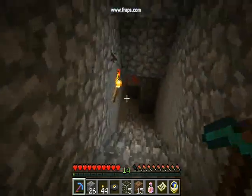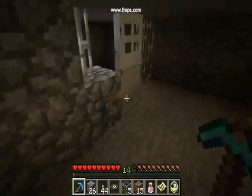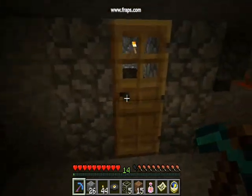And that's it. So let's see what's the other way down that hall I went through earlier. It's my prison. You've got iron bars, iron doors, but that isn't that cool, so I made something else.